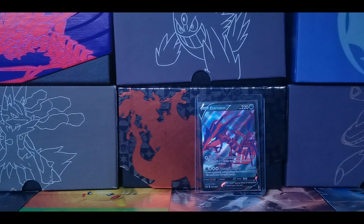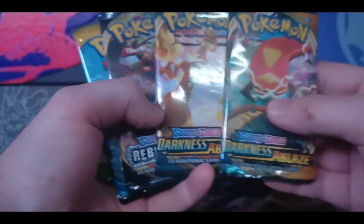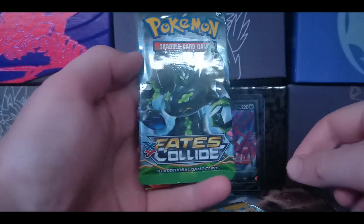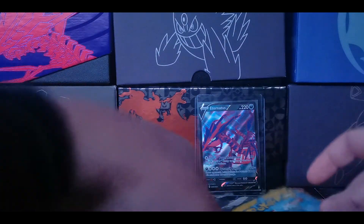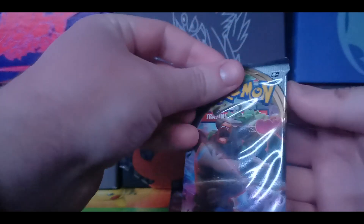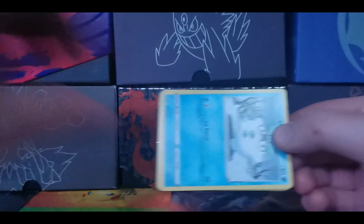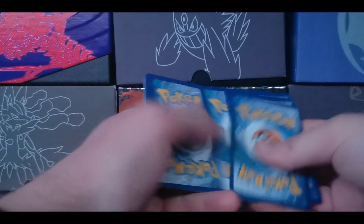Go get yourself an Eternatus V promo card. There are five packs in this tin — pretty good: two Darkness Ablaze, a Rebel Clash, a base set Sun and Moon, and a Fates Collide. I don't think we've ever opened Fates Collide on this channel. But first, we're gonna open up the Rebel Clash — this is probably one of the worst sets from Sword and Shield so far. Never really liked it, never really opened it on the channel, but here we go. There's the code card.